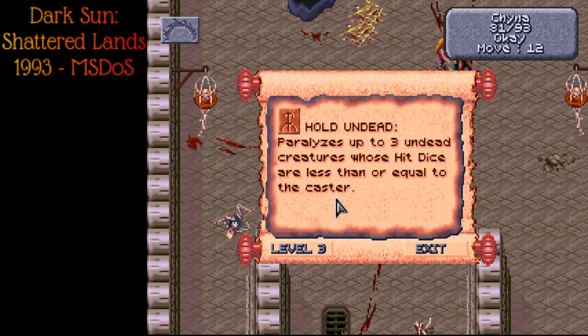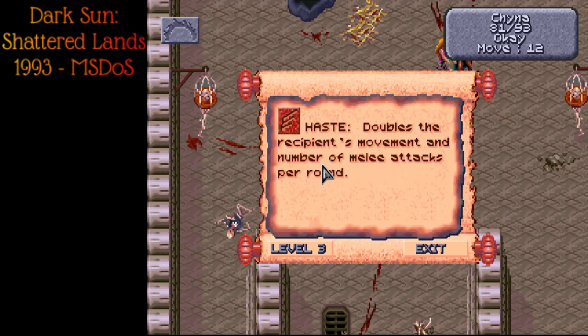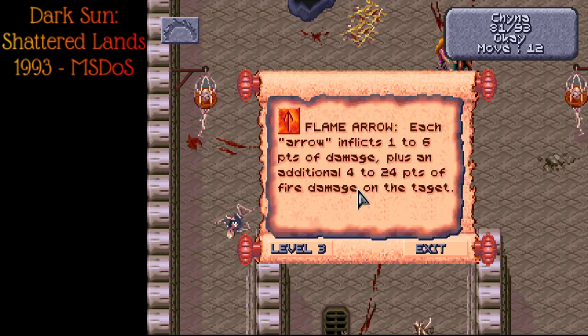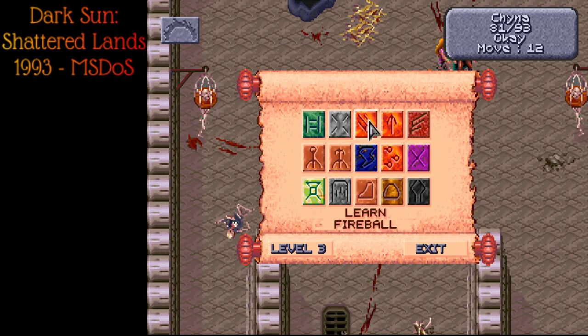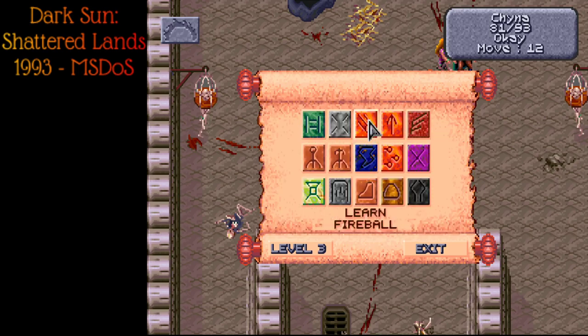Hold Person just has a saving throw. Haste of course doubles the number of attacks, which is always crazy good. Flame Arrow is actually pretty decent damage. And there's Fireball. Blink is pretty good too — after you take your turn to attack, you blink out of existence and can't get hit until the next round. Clearly we want Fireball. Because of how the game works, once we've rested, we'll be able to cast Fireball two or three times — don't have to worry about memorization. The armor spells are okay if you're a pure mage, but as a fighter mage you might as well just have armor.